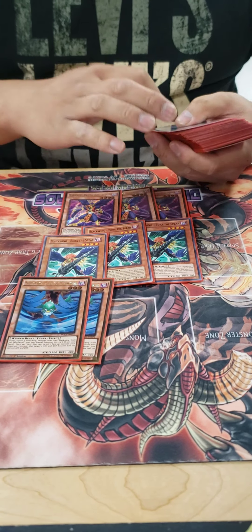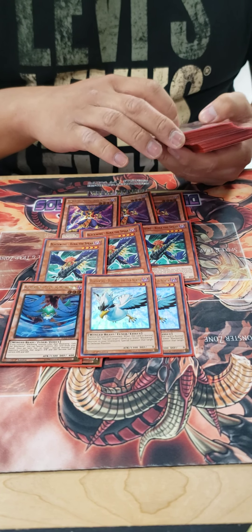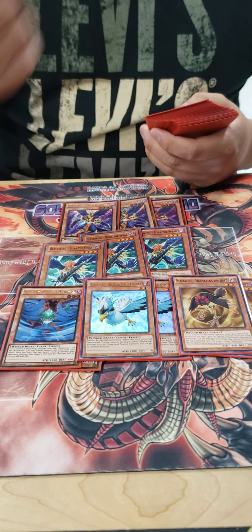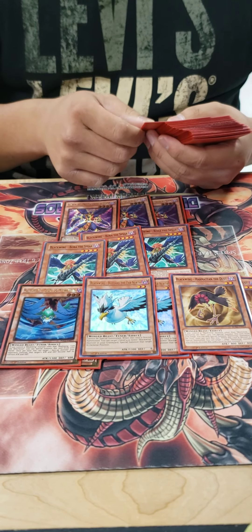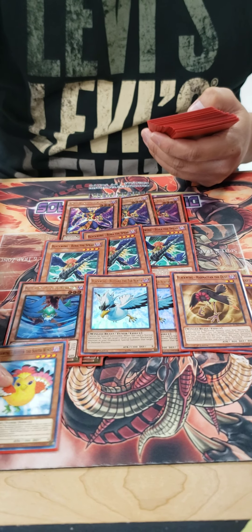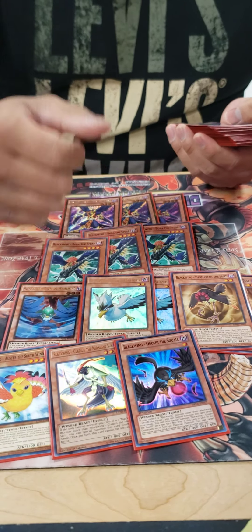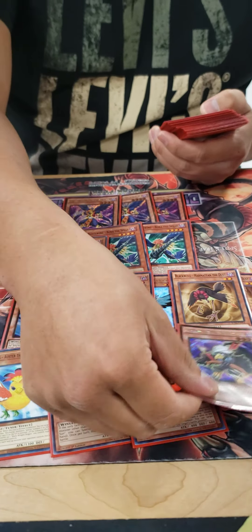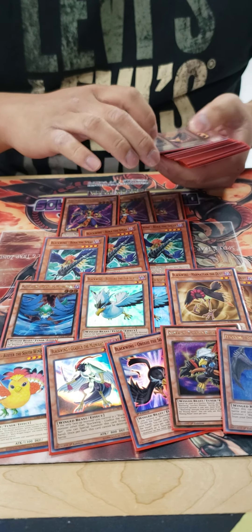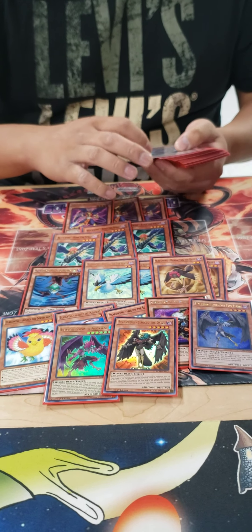And then I play double Gale, double Blizzard, obviously, and then double Harmattan the Dust because it can modulate its levels, so it's really easy to go into your Synchros. Then for your one-offs: one Oscar the Silverwind, one Gladius the Midnight Sun, one Orochi which is an extender, one Pinaki the Waxing Moon, one Shura, one Saam in the Poisonous Wind, and one Sirocco the Dawn.